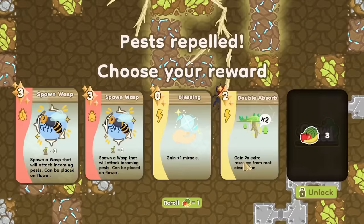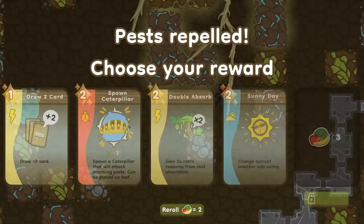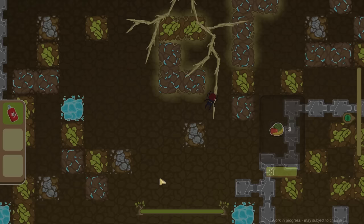We're getting a blessing: a double absorb or more wasp. That wasp was really good. We'll gain an extra miracle — actually, let's unlock reroll. That's a total waste of fruit, but I'm cool with that. Spawn a caterpillar or draw two cards. We'll take the caterpillar. I know the wasp is way better, but I should have done the other one.